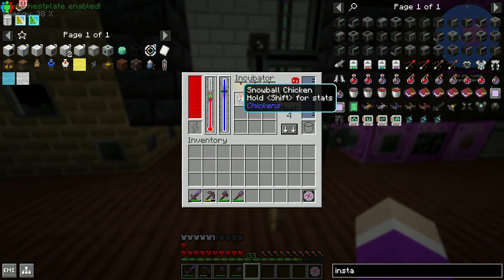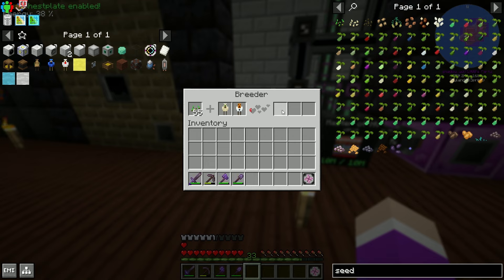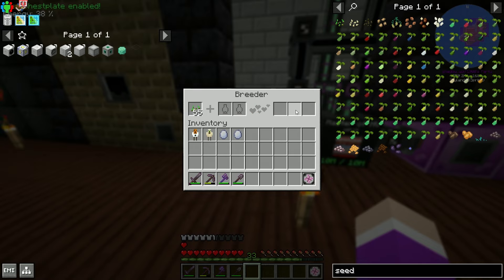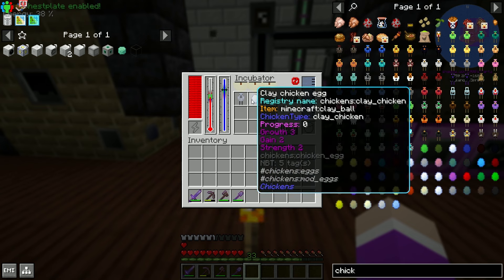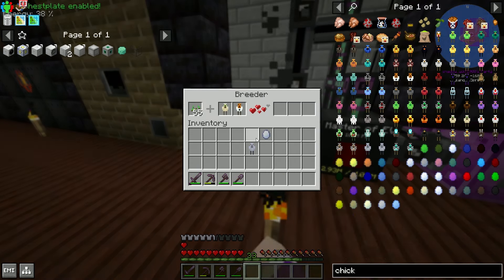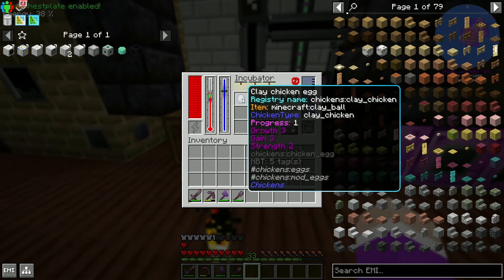The HDPE is being produced - we'll leave that to build up. A snowball chicken has grown! We put it in with a sand chicken, give them more seeds, and now we just need to hope for a clay chicken. We got our first clay chicken! We breed the clay chickens together and throw them in the incubator. The second egg seems to be a dud - the progress bar isn't moving - so we'll have to breed another one.